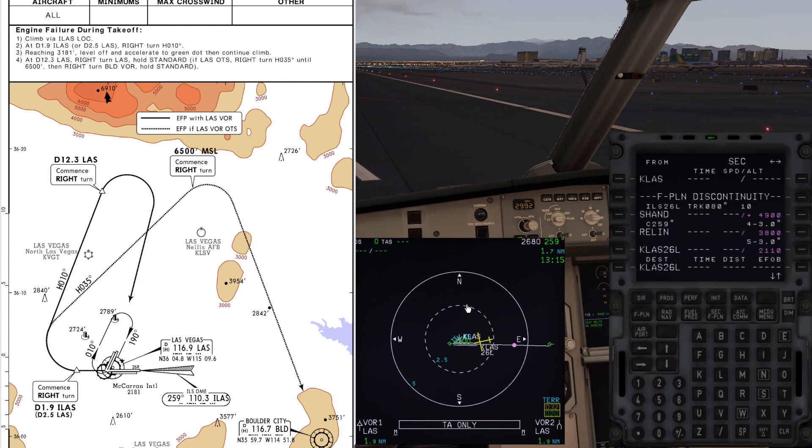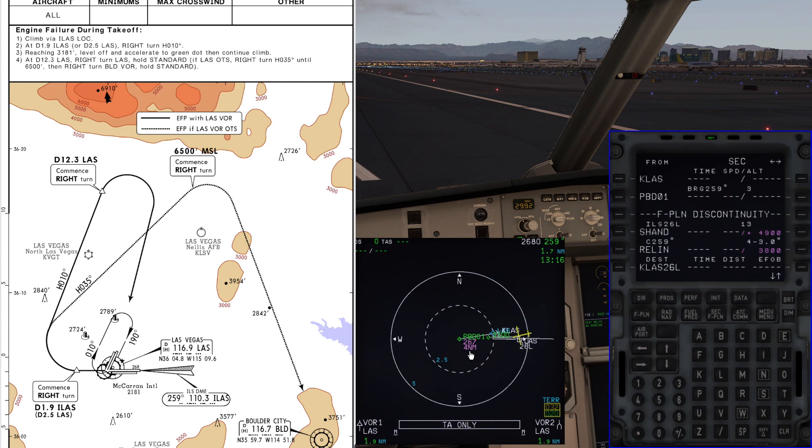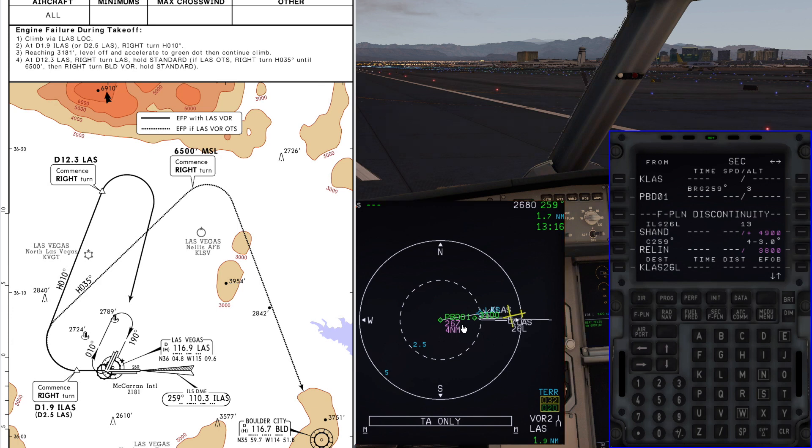The first thing we need to do is create a couple of waypoints using the PBD — place/bearing/distance — format. We're going to put in the place of Las Vegas VOR, separated by a bearing. The bearing off runway 26 right is 259 to 260 degrees, so I'll put 260. The distance we need to track out is 2.5 nautical miles. After entering LAS/260/2.5, we get duplicate names — we want the close one at two nautical miles, verified by the frequency. We've now created PBD01, which stands for place bearing distance 01.